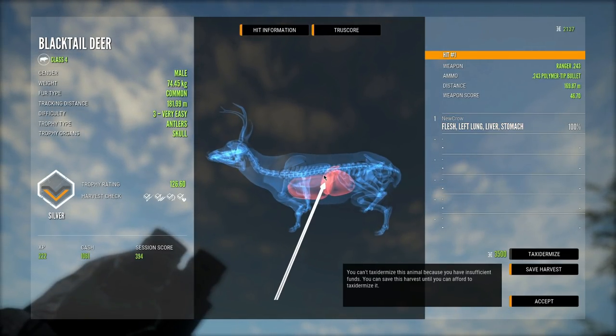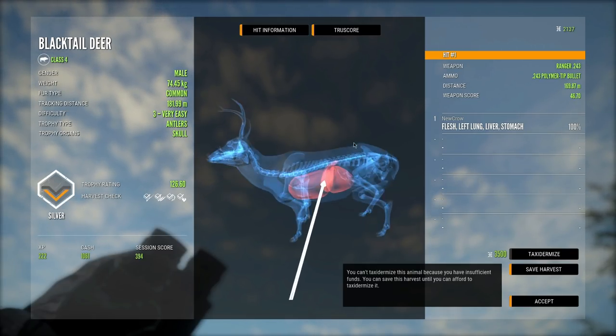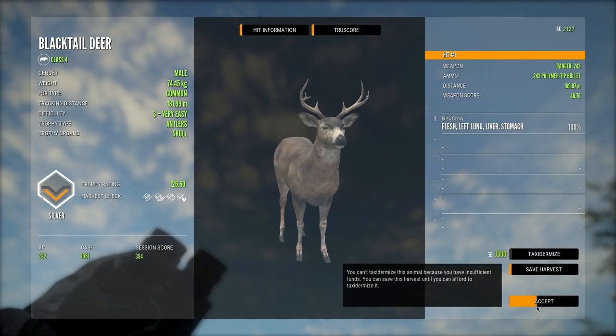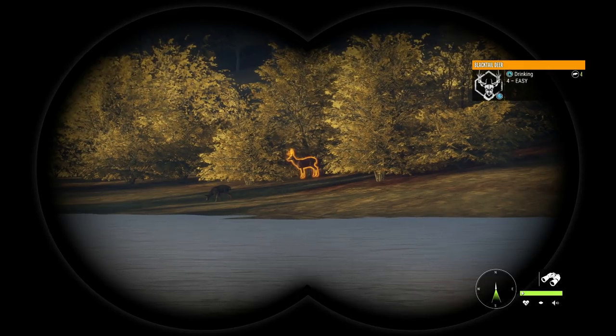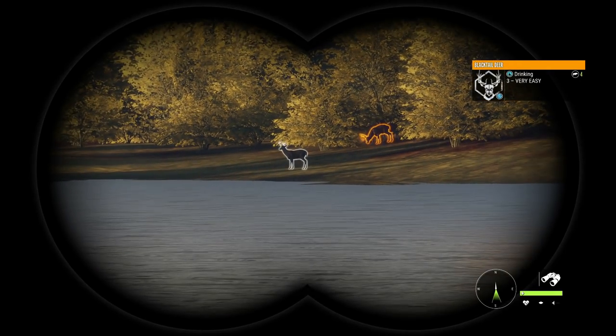That was a left lung, liver, and stomach hit. As you can see, the polymer tip bullets are just so much better - the penetration is miles better than the soft points. You do want to get them as quickly as possible because it will greatly improve your success rate. We actually have a pretty good blacktail deer out there - looks to be one of the mid-sized level fours, definitely something we're going to take down.